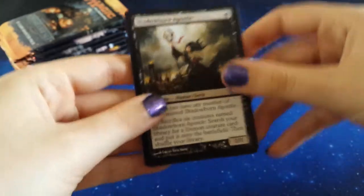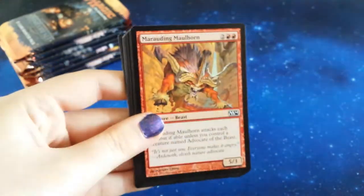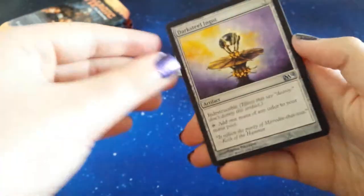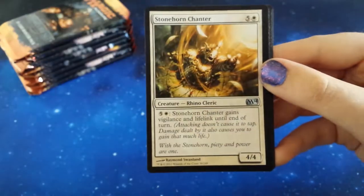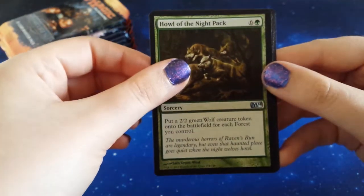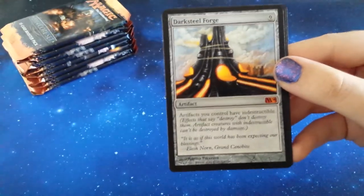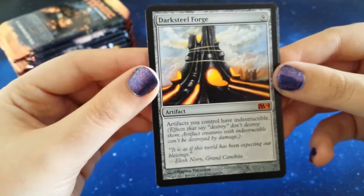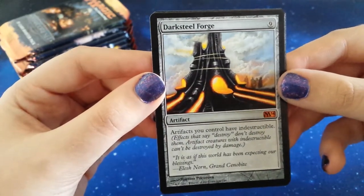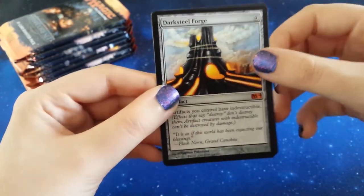Number three, get on in here! We don't really need to check if we've already got one but that's fine - Dark Steel Ingot, Stone Horn Chanter, Howl of the Night Pack, and behind Dark Steel Forge - there's the mythic I was looking for! Not a bad little mythic guys, pretty good there, sweet.